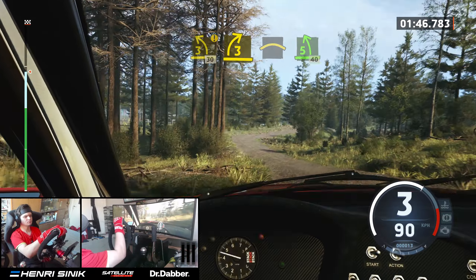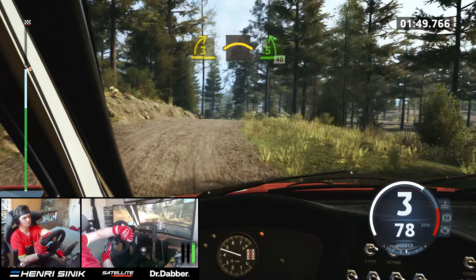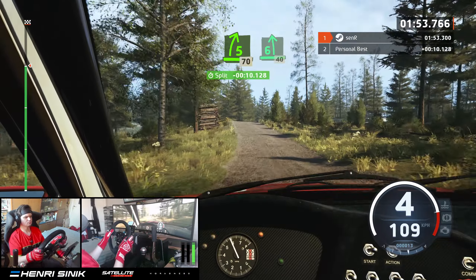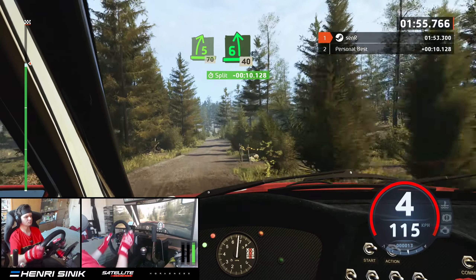3 right into crest, into 5 left, 40. 5 right, short, over crest, 70. 6 left, 3 junction tightens, 40.